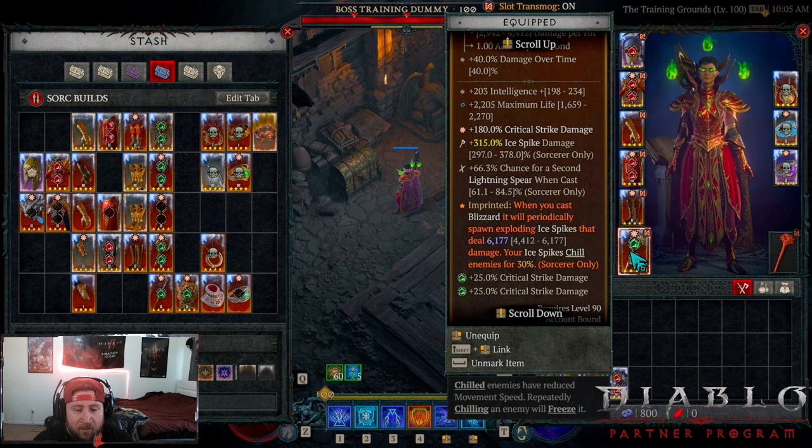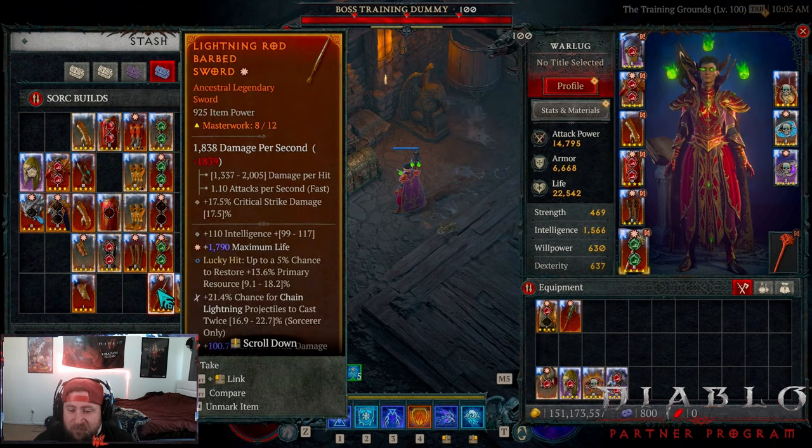The main power here is Glacial: when you cast Blizzard it periodically spawns ice spikes for 6100 damage, and your ice spikes chill enemies 30% faster, meaning we can freeze them faster. This scales crazy on a two-hander.